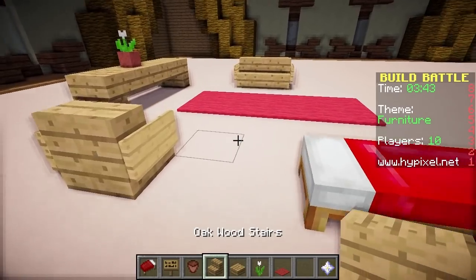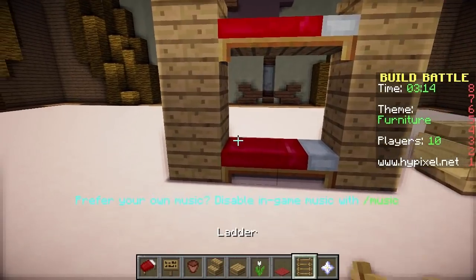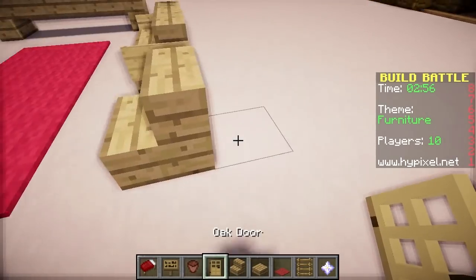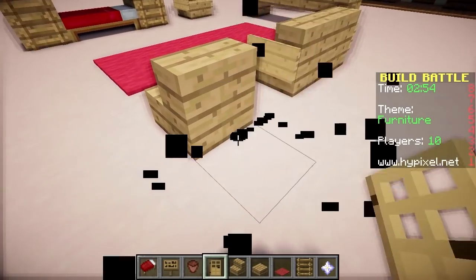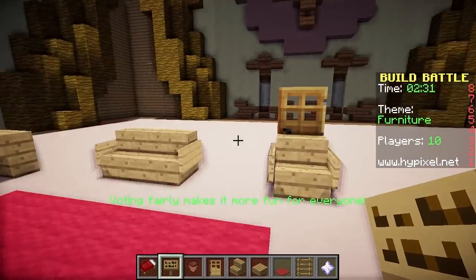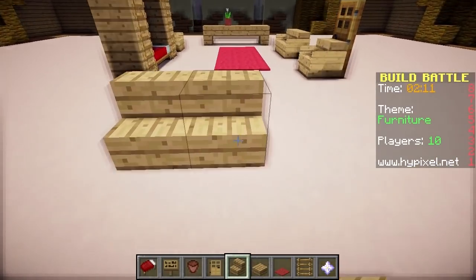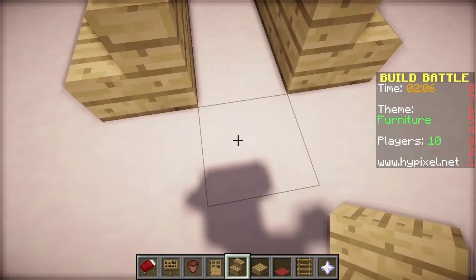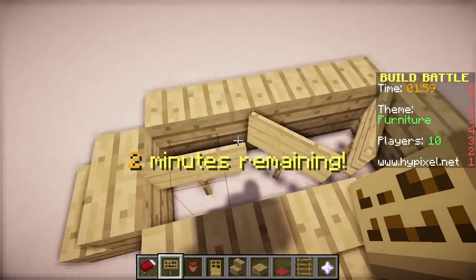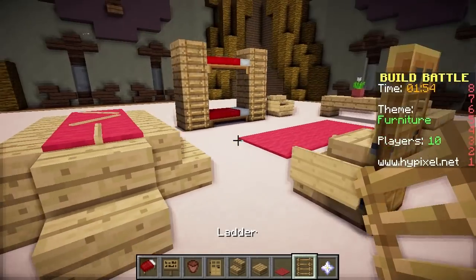There's another way to put a chair if you put a stair block there and a door - that kind of looks like a chair. There's also a way to make a long table if you do this. And you can put some signs in the middle here, and it will look like there are sticks on the table. That's pretty cool, I like that one.